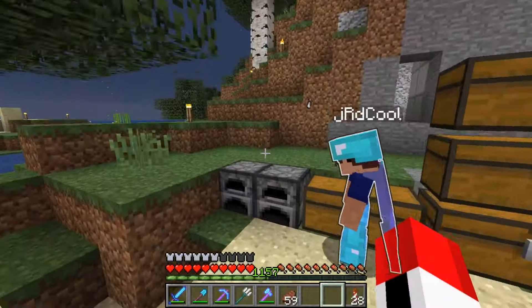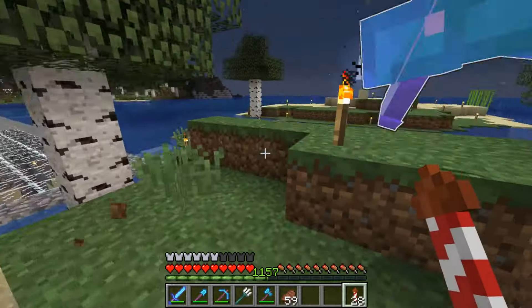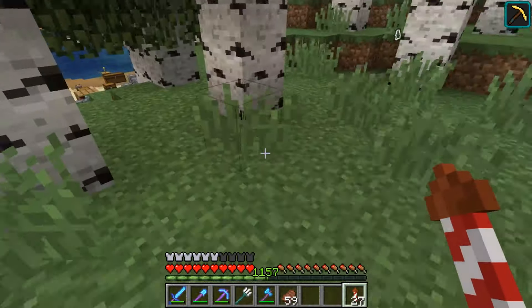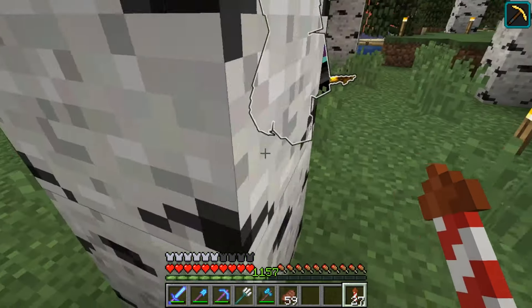We're sitting here with coal and charcoal from the early days of 1.13.1 when we were digging this place. There's a drowned with a trident trying to get out — golden creeper, oh hit!